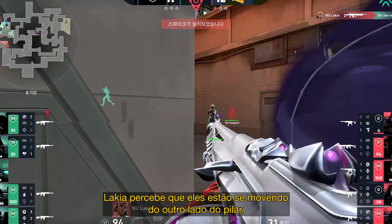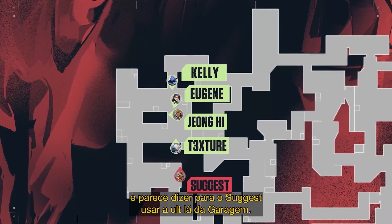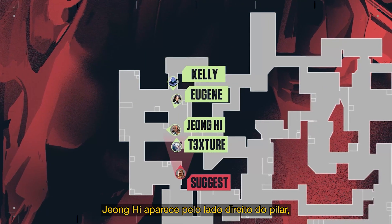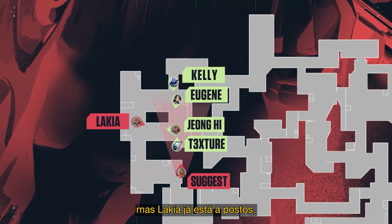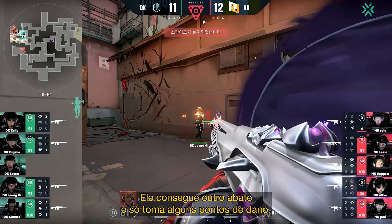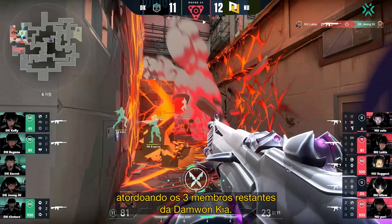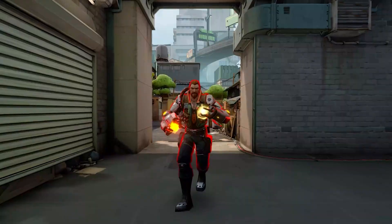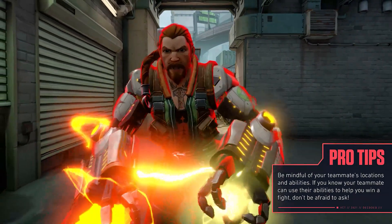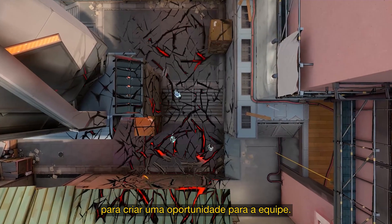Lakia makes the read that they're swinging around from the other side of Pillar, and presumably calls for Suggest to ult from Garage. Before the ult comes through though, Xionghi peeks around the right side of the pillar, but Lakia is ready and waiting. He scores another pick while only taking a few points of damage. Now Suggest's ult comes through, stunning all three remaining members of Damwon Kia. This was a clutch teamplay moment for NewTurn, who once again effectively shared intel on the enemy's locations to capitalise on the teamfight opportunity.